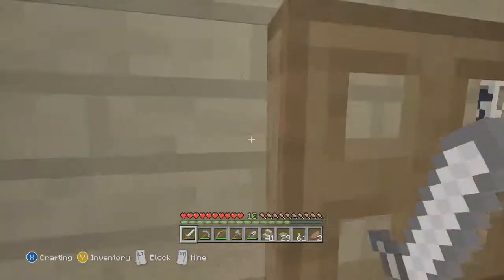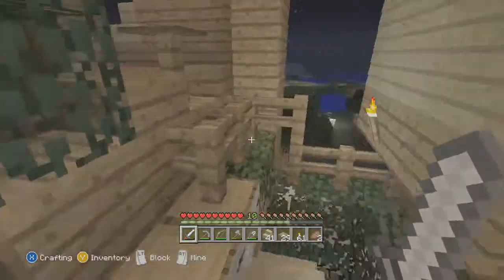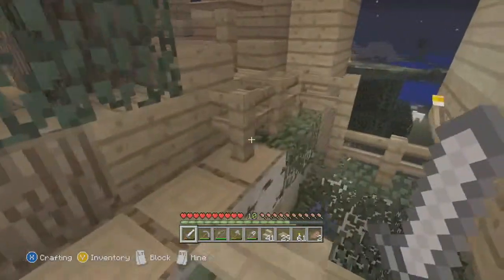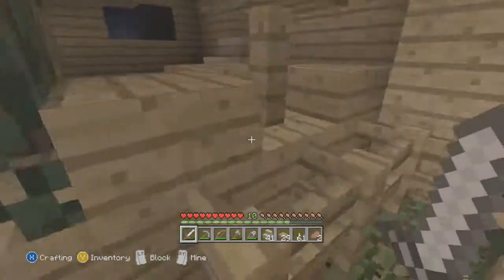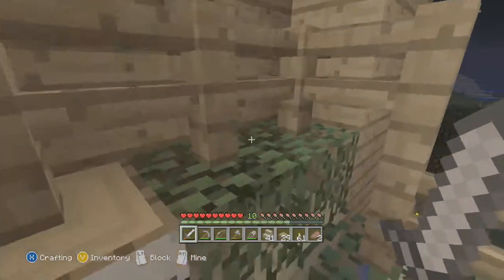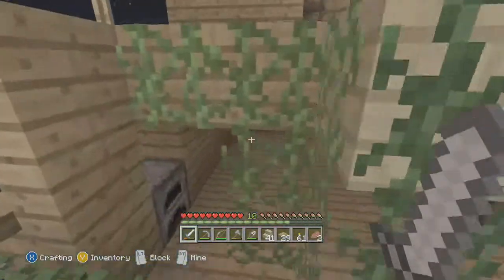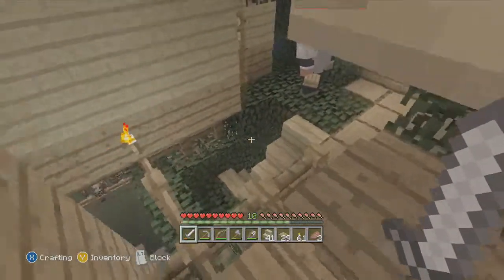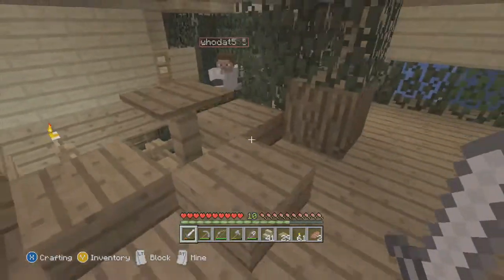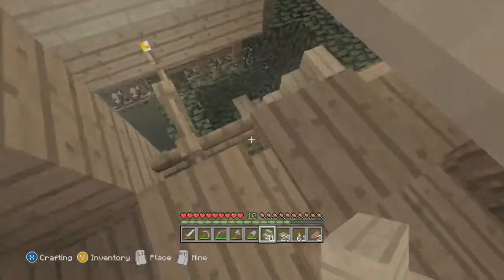We can make item frames — item frames! Yeah, it'd be a whole lot easier. I completely forgot about item frames. I like how the patio — you can see out. Yeah, I tried to make the table so you can see outside. Do you want stairs there, like a chair, or do you want to just leave the slabs?